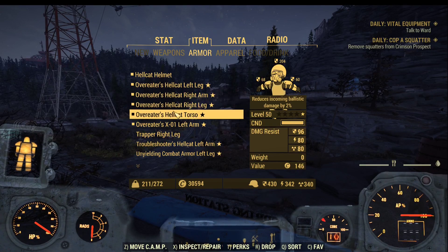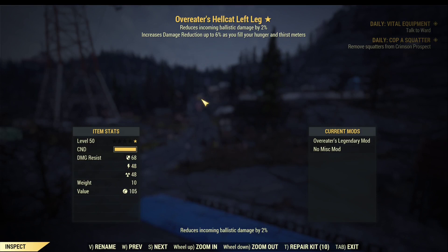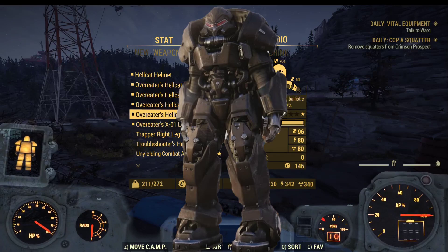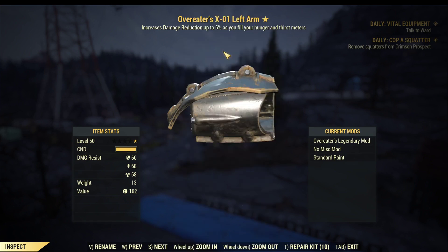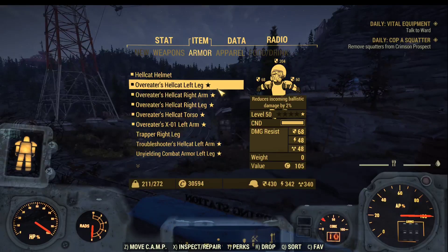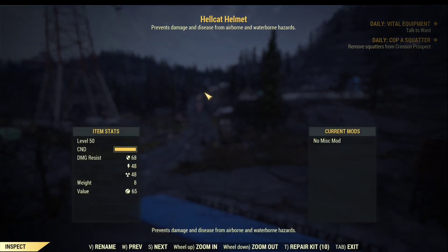As I explained in my previous video, there will be a new power armor set available in the coming patch. It's free as long as you finish the Brotherhood of Steel quest line. It's called Hellcat. It has the best look so far in the game, and every single piece of Hellcat is going to give you 2% extra ballistic damage reduction. That means for a full set of Hellcat you'll have 10% ballistic damage reduction on top of the existing 42% damage reduction of the power armor.